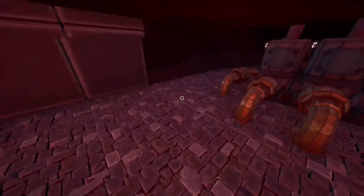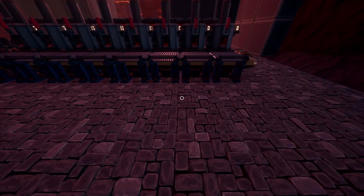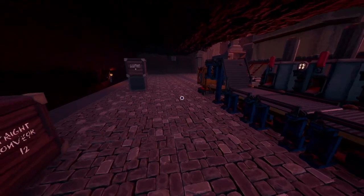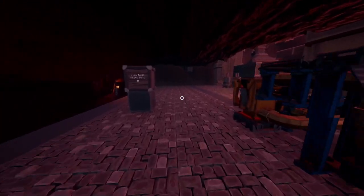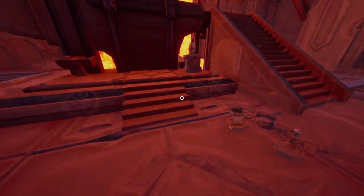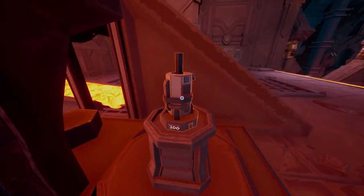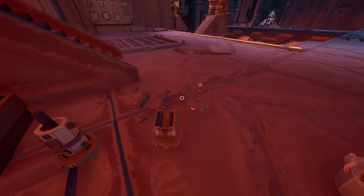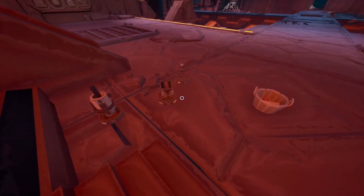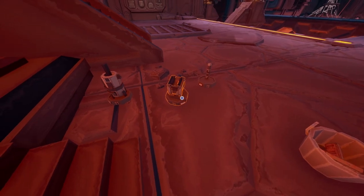Let us go make some tier two equipment - sounds like a plan to me. Let's head up onto the forge. I forgot I don't have scales over here - it would be a whole lot easier to know how much stuff we have. I don't even have the tier two drill, I have the tier two harvester. Must go by - no more guessing what we have and what we don't have.